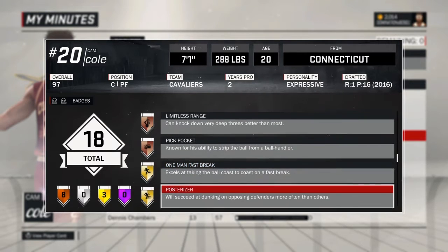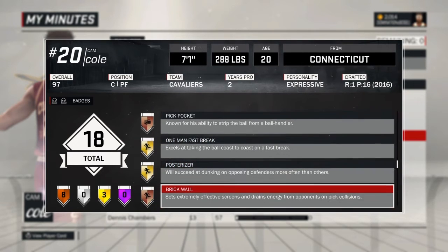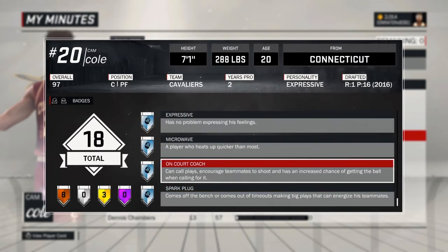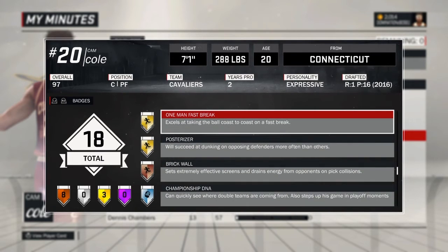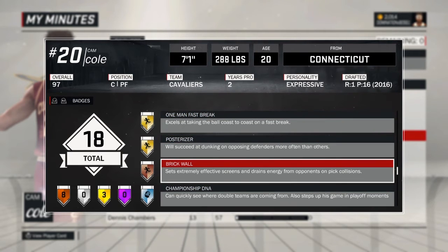Pickpocket — you need that, definitely. You should easily get that one. One-Man Fast Break — should be getting that on Hall of Fame soon. Posterizer — you need that for sure if you're an athletic finisher. If you don't have that, you better play MyCareer until you get it. Brick Wall — you need that. On-Court Coach — you definitely need that for computers. Brick Wall, you need that.